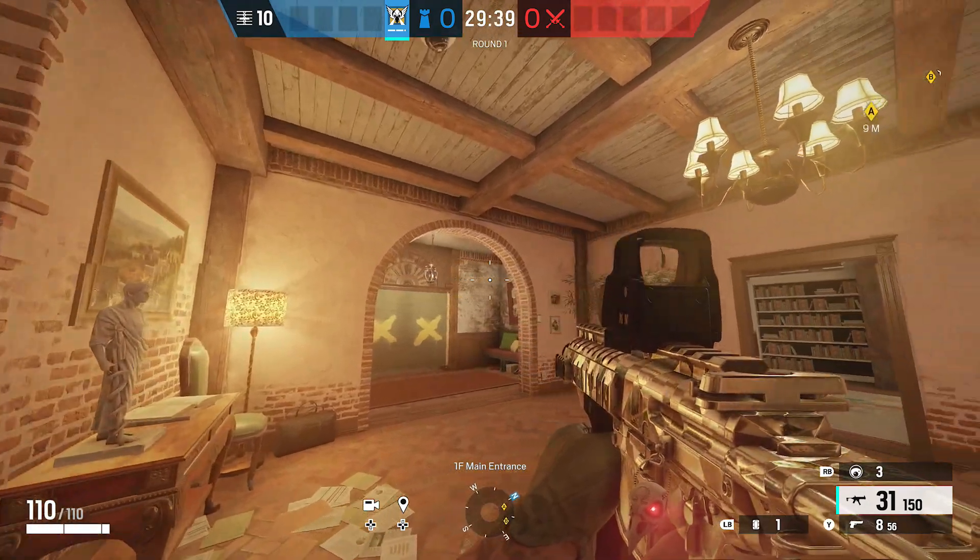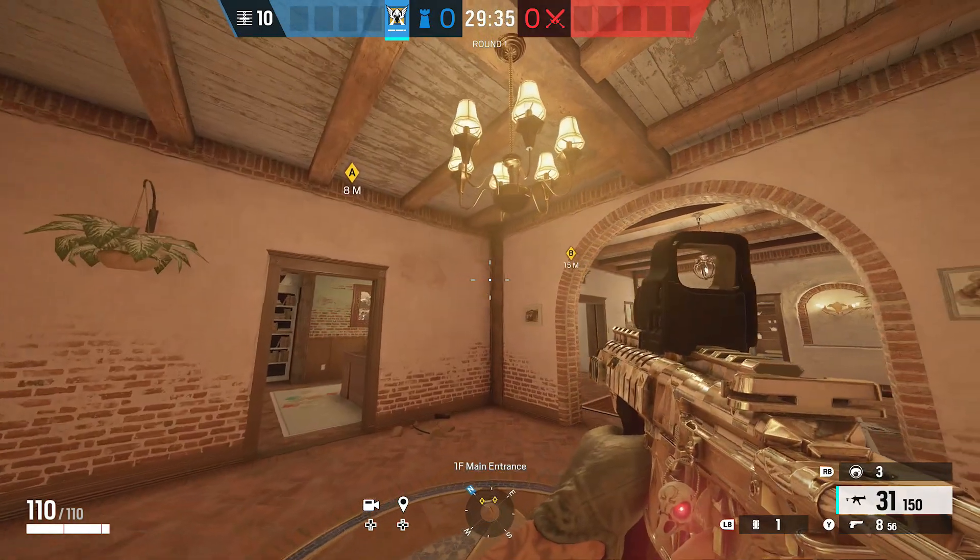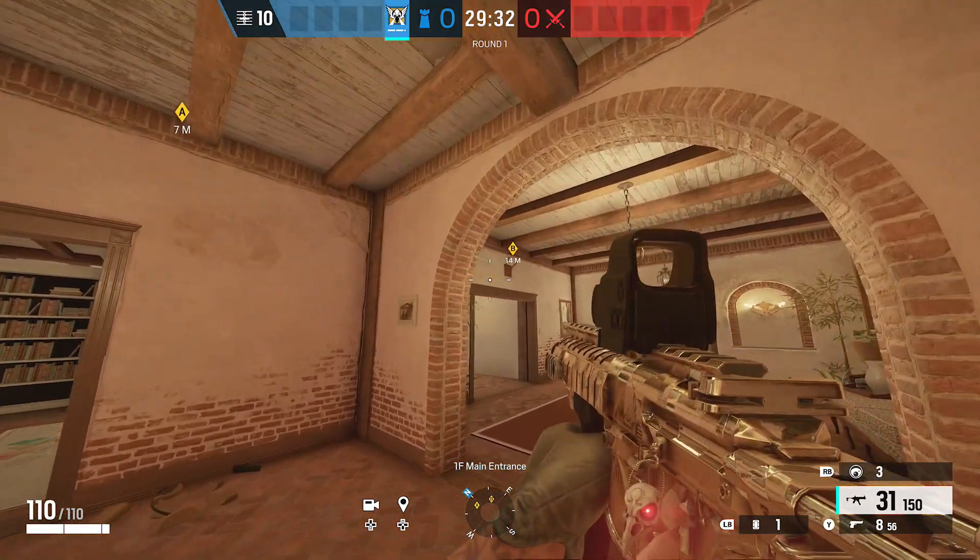What's up guys, D-libs here, welcome back to another Rainbow Six Siege video. Today we have three spawn peeks on Villa to give you three free kills, so without further ado let's go ahead and get started.